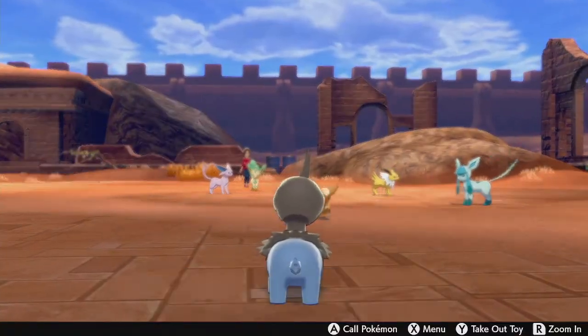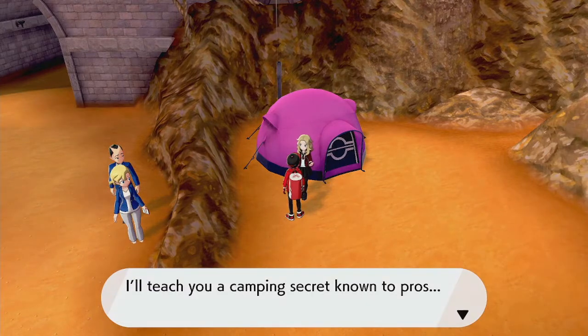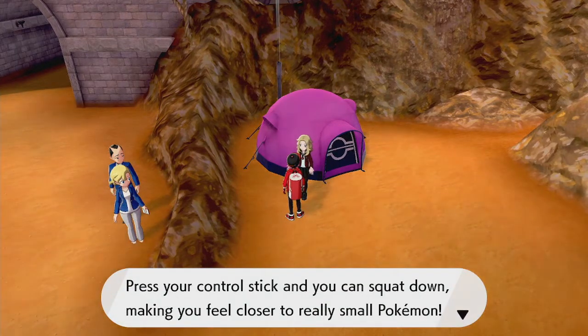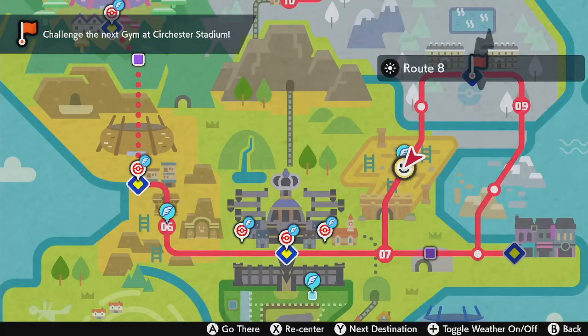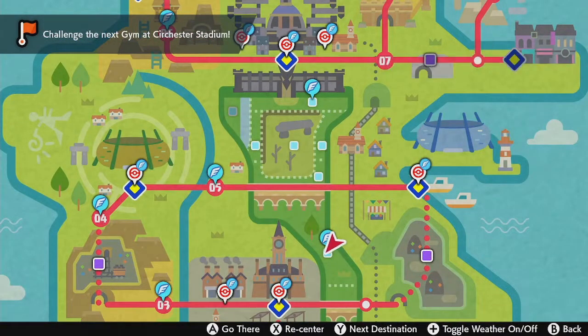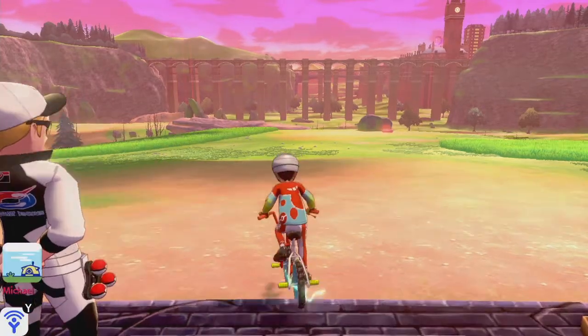Let's duck into this camp real quick. A lot of evolutions there. A camper shares a camping secret: press the control stick to squat down, making you feel closer to really small Pokemon. Route 8 is now a fly point, right here thanks to this camp. The Wild Area — both Hammerlock Hills here. I'll hop on the bike.